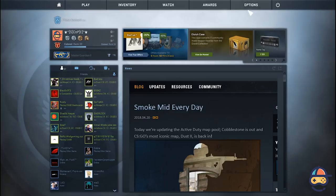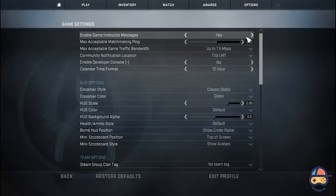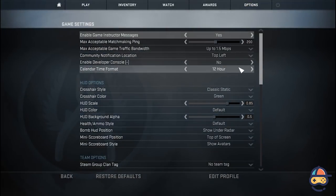The very first thing you'll have to do is open up your Counter-Strike game and go to the Options tab, select Game Settings, and enable the Developer Console.